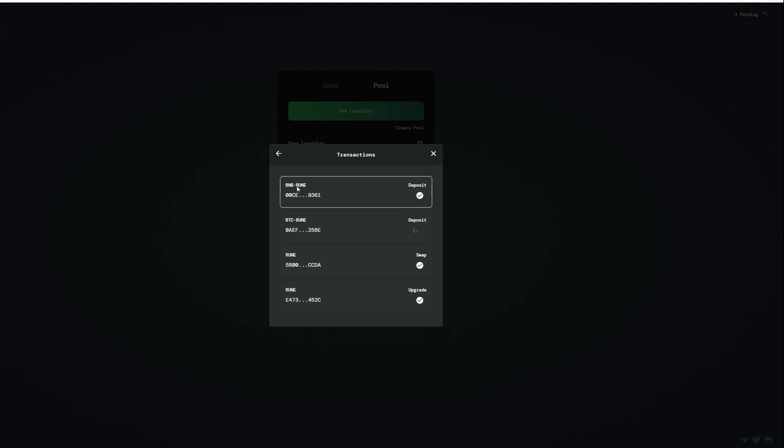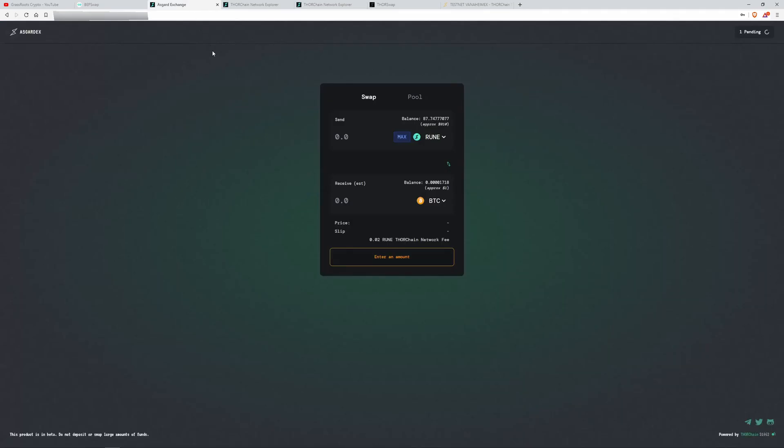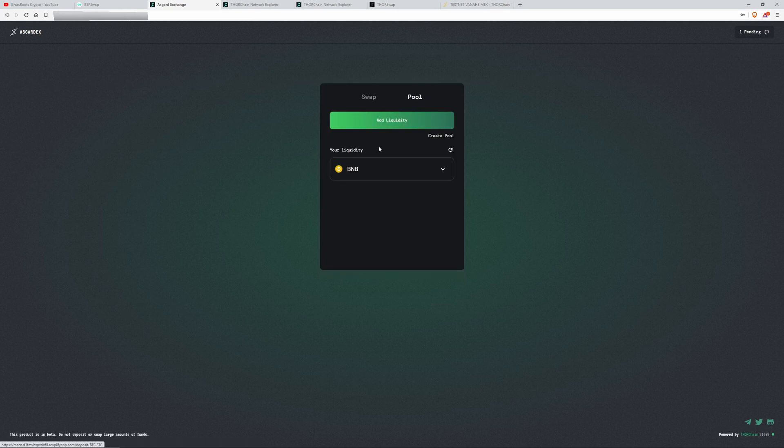Looking at the transactions, you can see the BNB deposit added to the liquidity pool. I'm still waiting on that BTC transaction. To sum up: we've taken some funds out of BepSwap, sent them to a new wallet created here in AsgardX, and remember we've backed up our seed phrase — very important. We've upgraded to native RUNE, swapped some RUNE for BTC, and we had some BNB — added them to liquidity pools. We can see our positions here, just waiting on that one BTC transaction to complete.